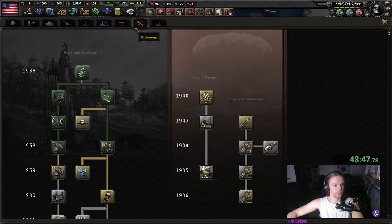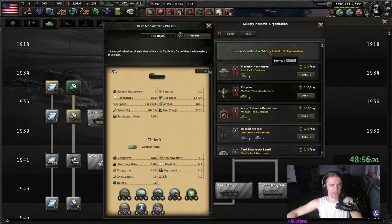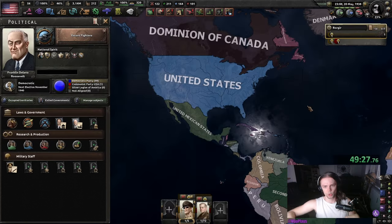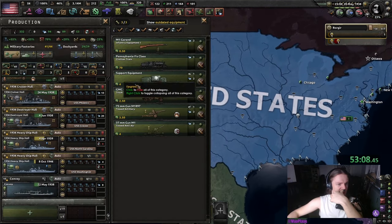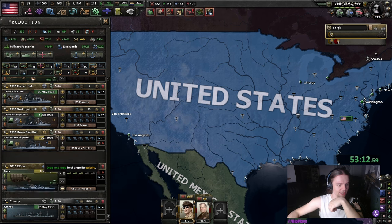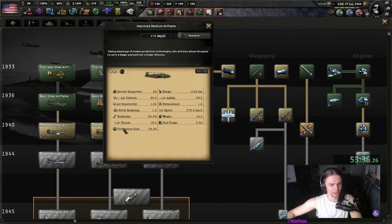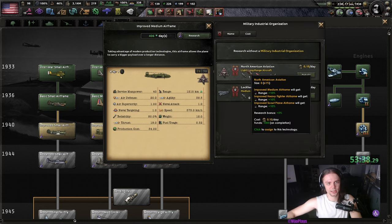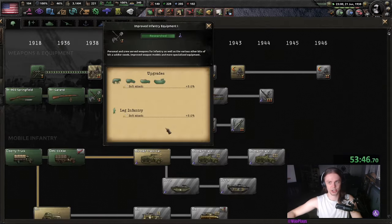So just use this time to get your infantry supplied. Let's get the 1938 medium tank. The next focus will be the escort fighters. As for production, I guess we can get a few more trucks. We are getting the improved medium airframe, which does sadly take pretty much an entire year.